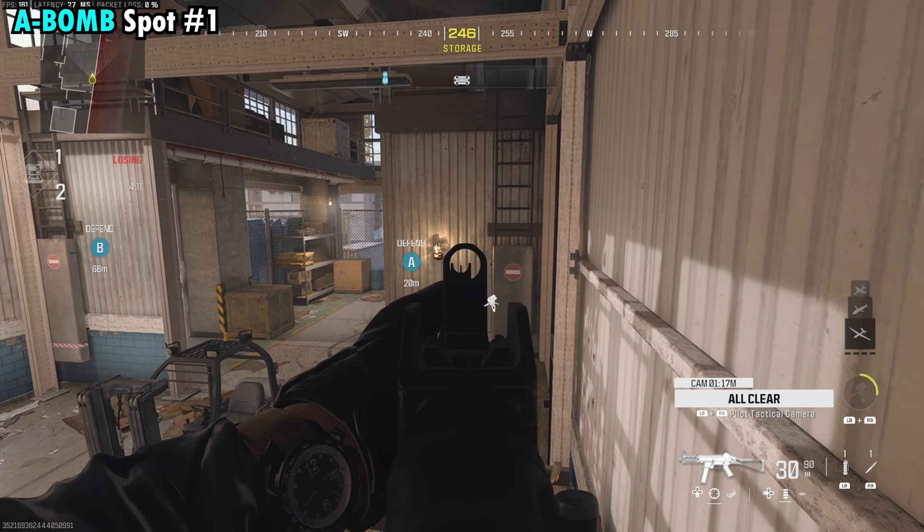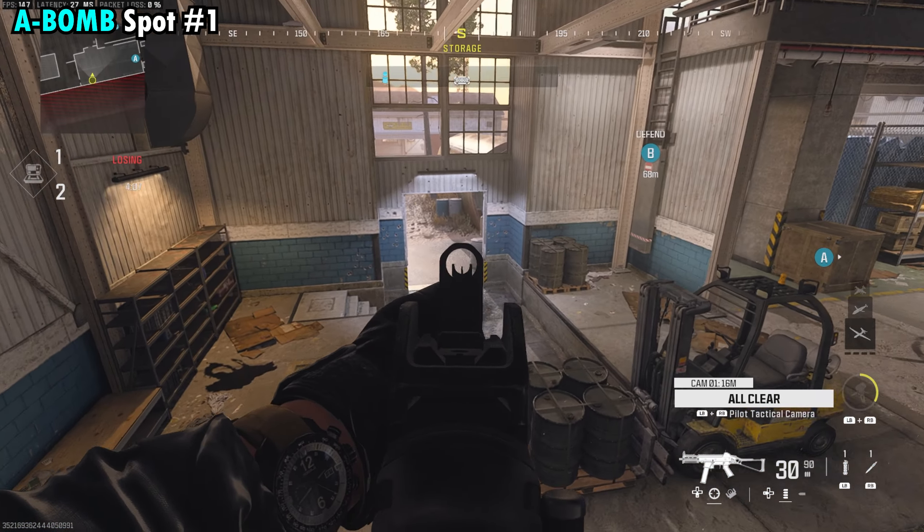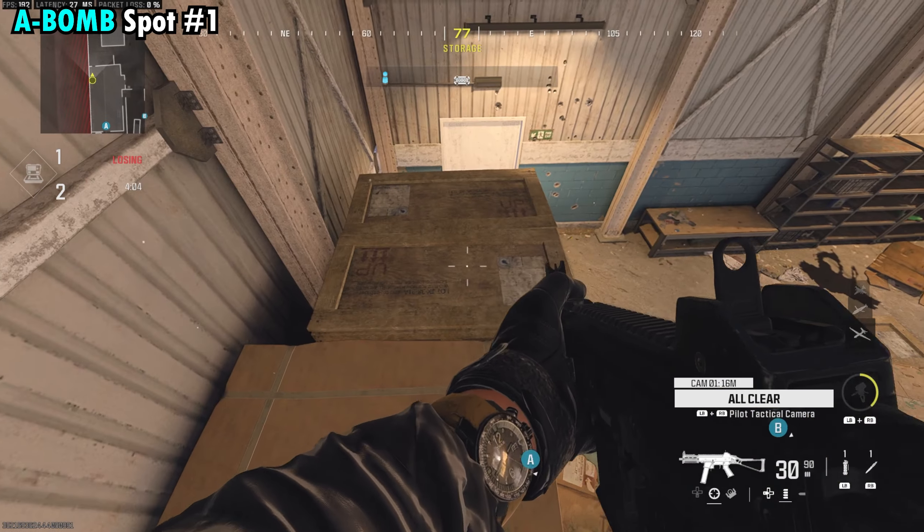We have this wall behind us that's blocking anyone coming from the flank. The only downside is if somebody comes through the main door right here in front of us, there's a good chance they're going to see us.